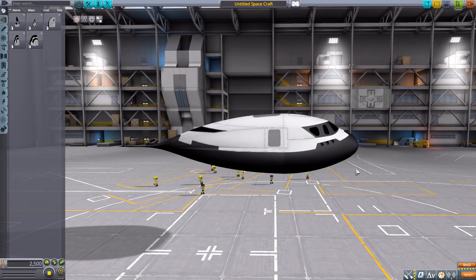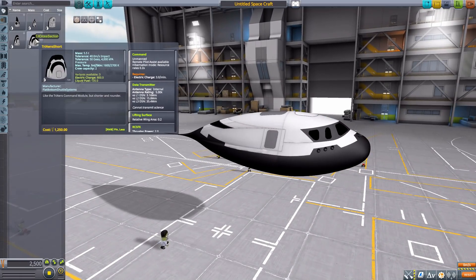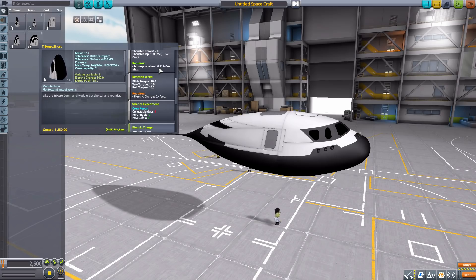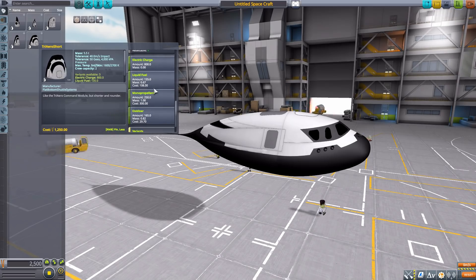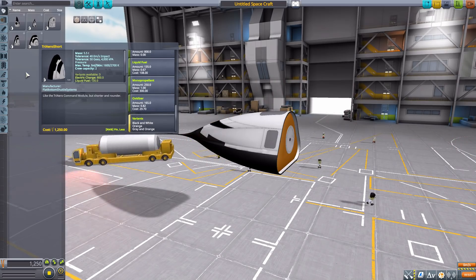We then have the Tri Arrow Short, and I really like that one — it looks very cool. It is an unmanned command pod, this time holding up to two, with the same data transmitter, lifting surface, RCS, reaction wheel, crew report, electric charge, liquid fuel, monopropellant, and oxidizer.